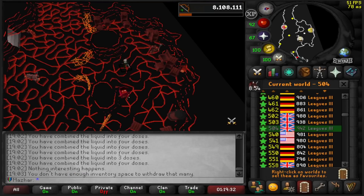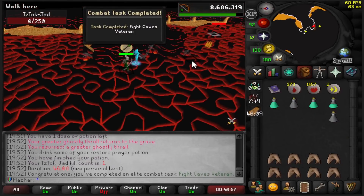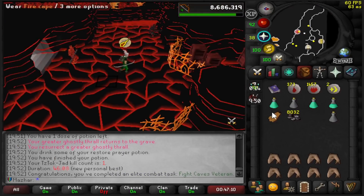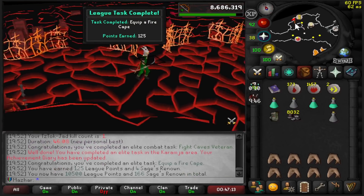Oh my god — that's the first time I've ever died in Fight Caves, by the way, other than when I was a kid. Fight Caves done — 46 minutes. I have a pretty decent time even though I wasn't really trying the second time. I'm going to equip the cape — that should be a task of 125 points. 10,500 now, and now I get to unlock that new city.